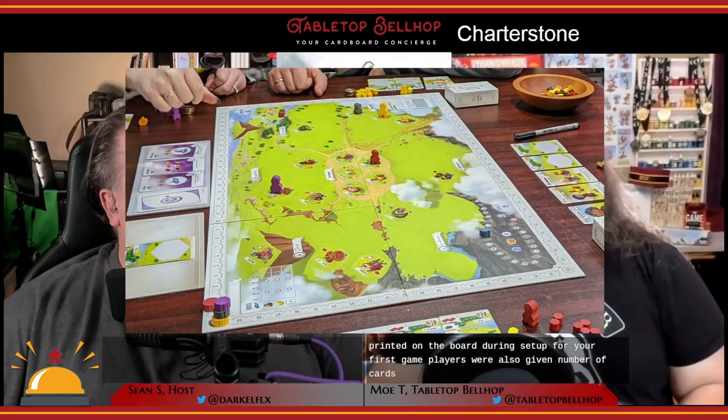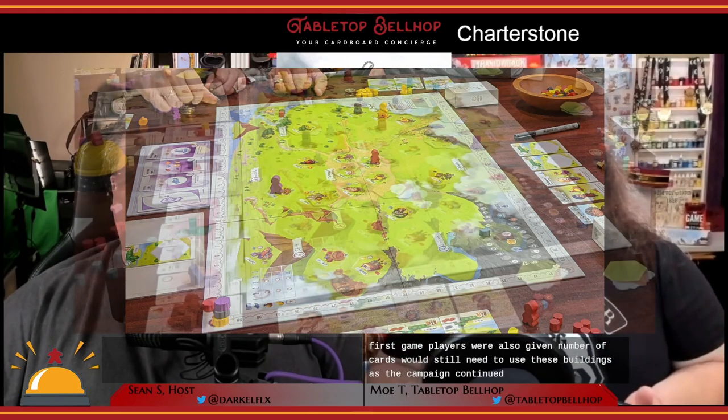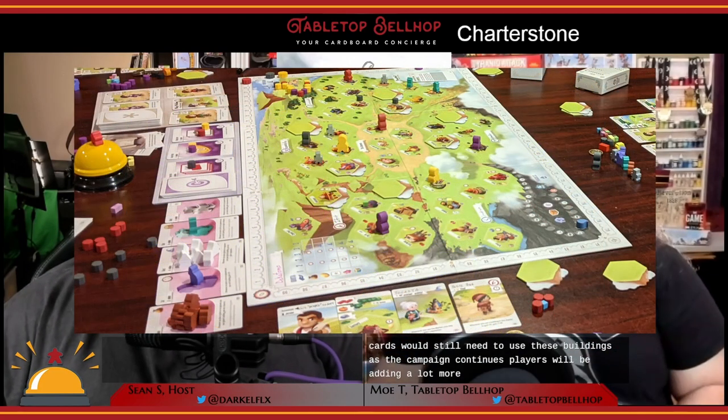At the very start of your Charterstone campaign, each charter is going to have one basic resource building — a spot that generates one of the six resources, with each charter producing a different resource. In addition to this, there are six buildings already printed on the board, and during setup for your first game players will also get a number of cards which they'll need to use these buildings. As the campaign continues, players will be adding a lot more buildings to the map.